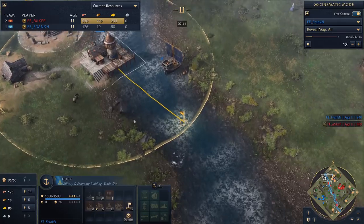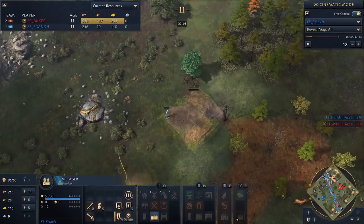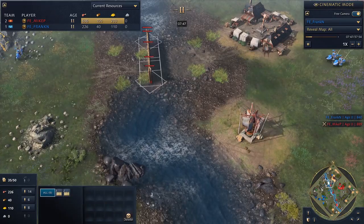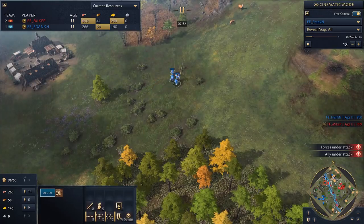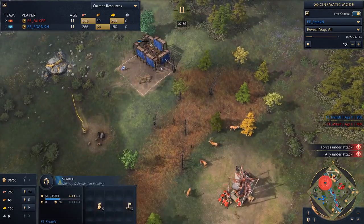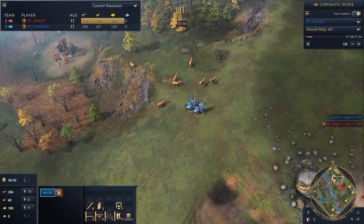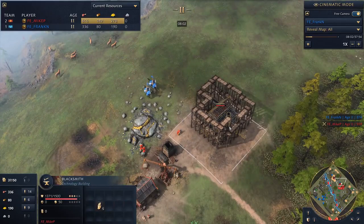Frank has built a sneaky dock right at the top of the map. A transport ship — and he's over! Mike's like, yeah, I'm safe, I've got the Barbican in the middle of the map. And Frank's like, no I don't think so, buddy. He's actually sent a villager as well, so he's dropping a stable up here. The Royal Knights are in — this could be really bad for Mike. He's not expecting this and has no units.